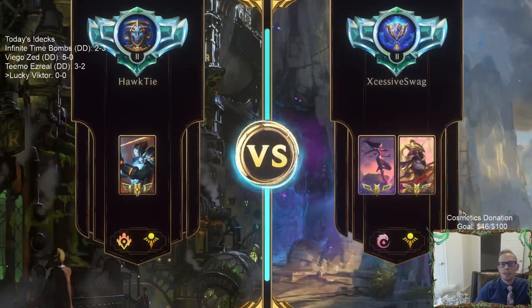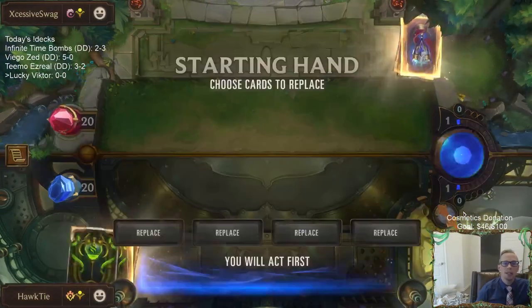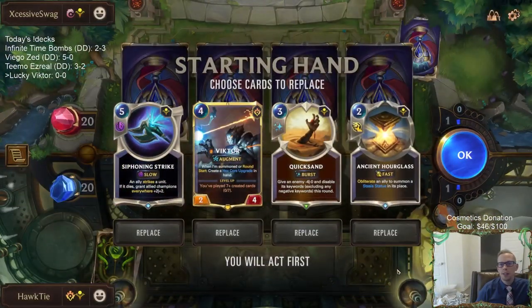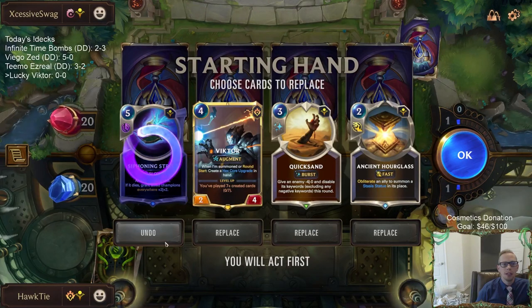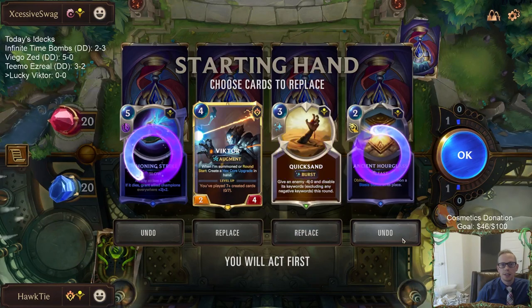Game one: Aurelia Azir. Lifesteal is always a great keyword to hit because, as you can imagine with us just being a slower deck, people can just out-aggro us. So lifesteal would be a good keyword to hit.